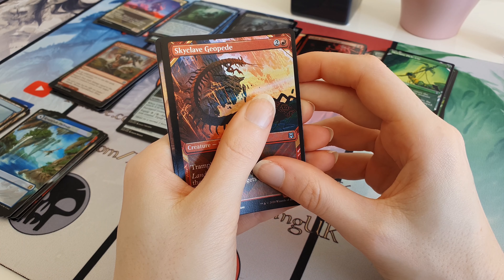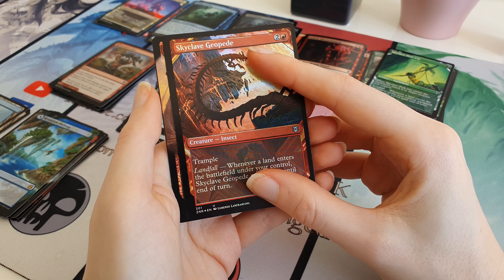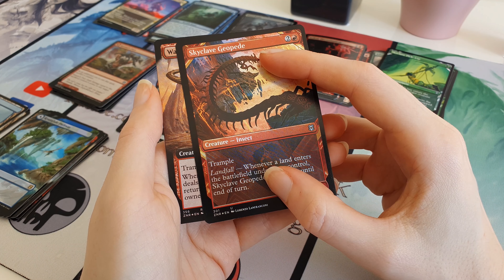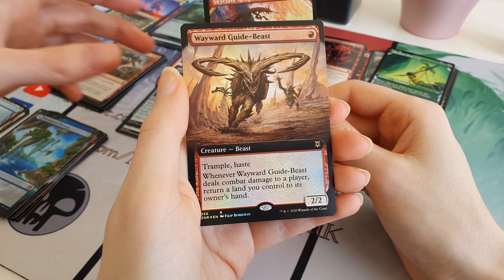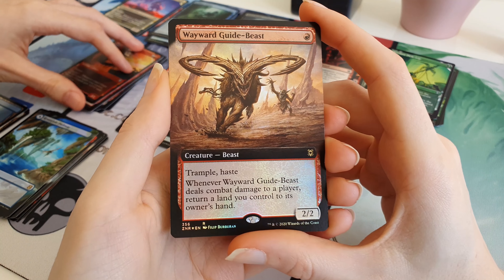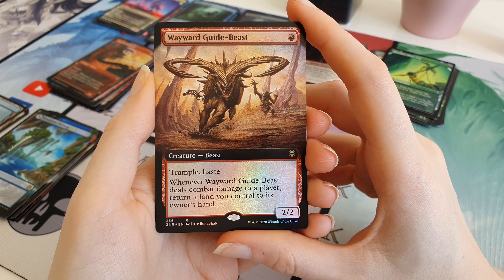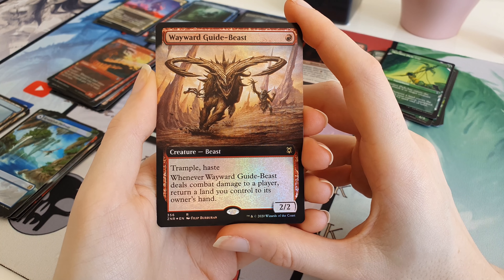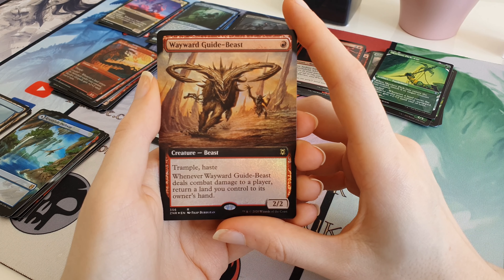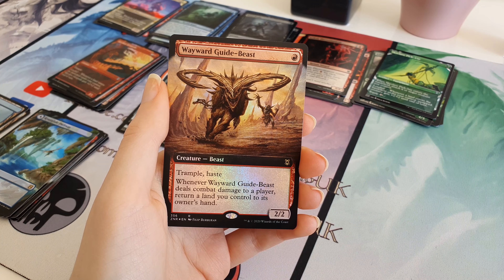The last card - it looks like a foil full art something. I think you always get a foil full art. Red. Wayward Guide Beast - I think it's like one of the worst rares in the set. Wow, that was a bad pack. Apart from the pathway of course. I don't even think this card is playable in any format - you can't even play this in an aggro red deck because you end up with no lands since you have to return lands in your hand.